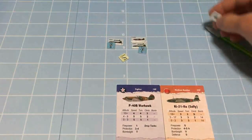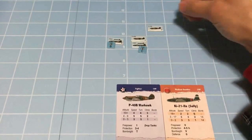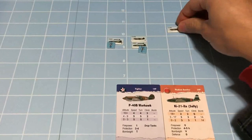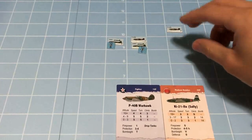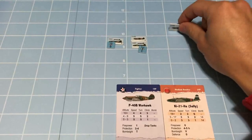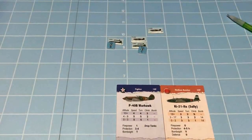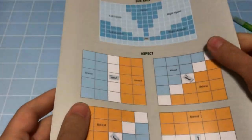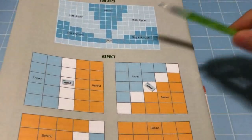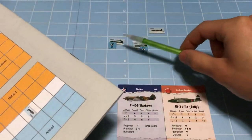With bombers, the only way you can bounce - another term is attacking out of the sun - is if you spend 2 movement points in the bomber's sun arc immediately before entering their square. With B, he had 3 movement points, but since he's diving on the Japanese bomber, he gets a bonus 4th movement point. He moved into the sun arc - this square is in the bomber's sun arc - and the sun arc is right upper as defined by the scenario.